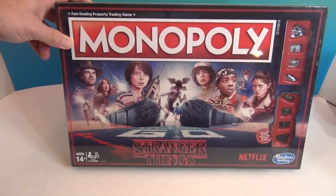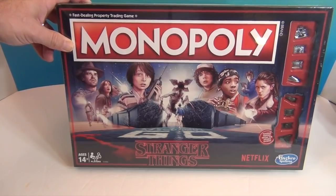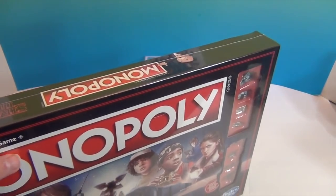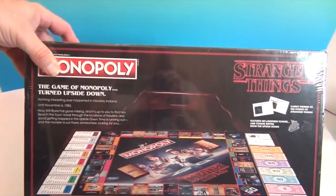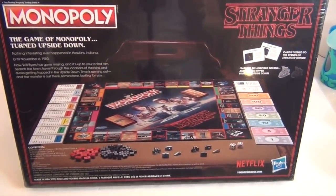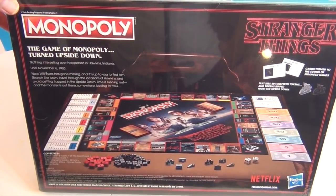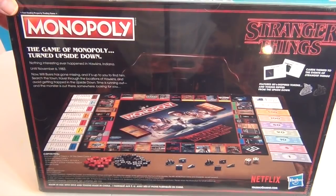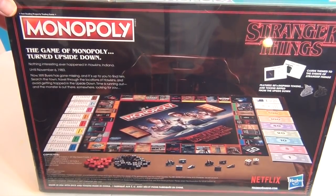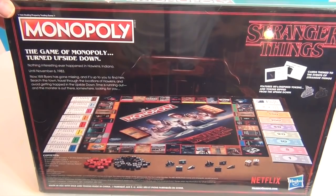Obviously we're not going to play a whole game of Monopoly, but we wanted to see what's inside — show you what the cards look like and what comes inside that you can't see from the store. The back says: 'The game of Monopoly turned upside down. Nothing interesting ever happened in Hawkins, Indiana until November 6th, 1983. Now Will Byers has gone missing and it's up to you to find him. Search the town, travel through the locations of Hawkins and avoid getting trapped in the upside down.'